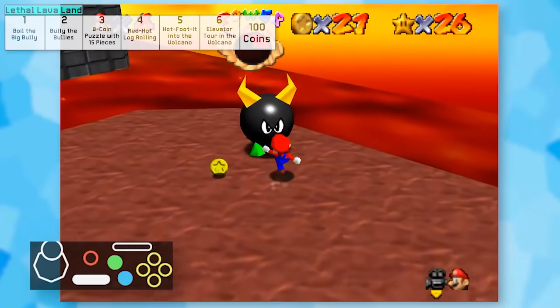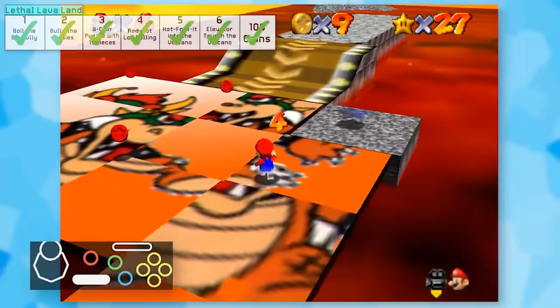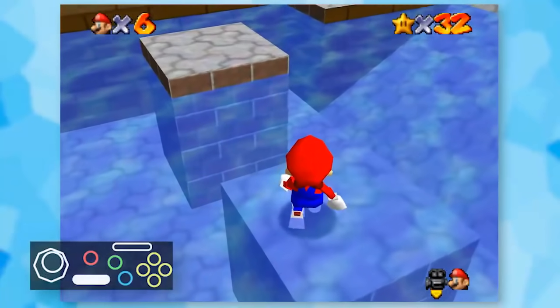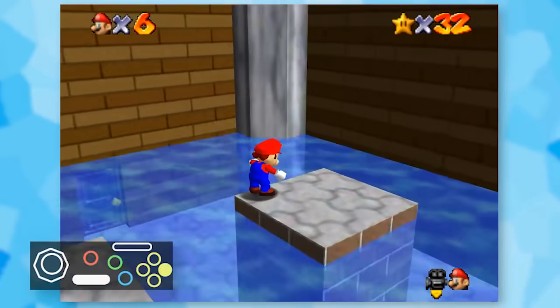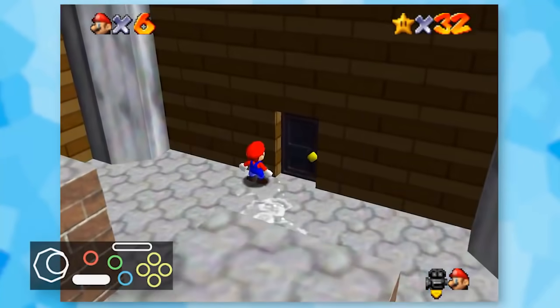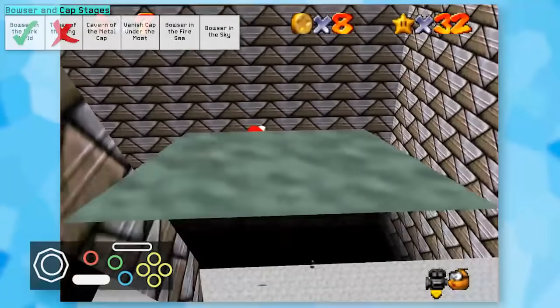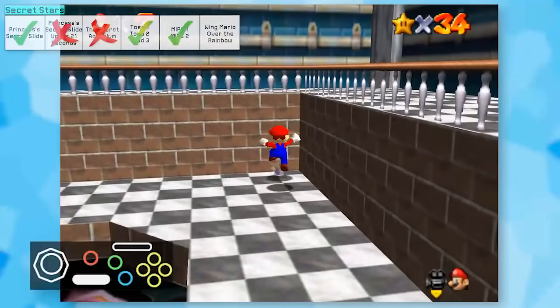I moved on to Lethal Lava Land next and there's not really much to say here. All the stars were easy to get, although 100 coins did take quite a long time. After that, it was time to finally drain the moat, which wasn't really a problem, but I had to be careful to not hit the water or I might get stuck inside it. The vanished cap red coins were somewhat challenging since I couldn't really see in front of me, but I pulled through and nabbed the star.